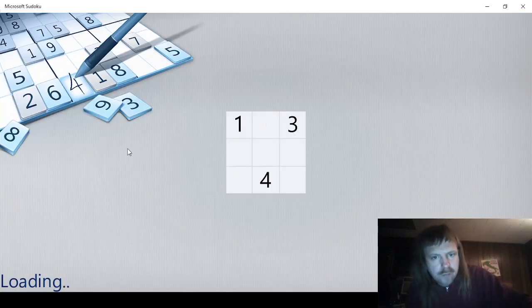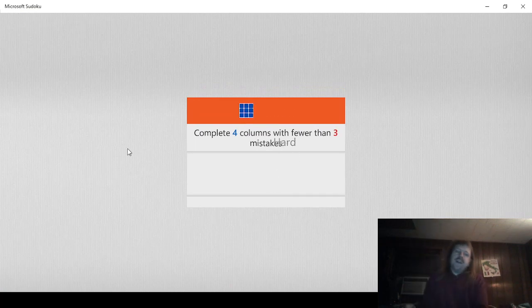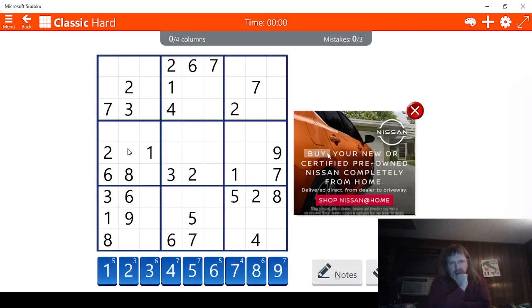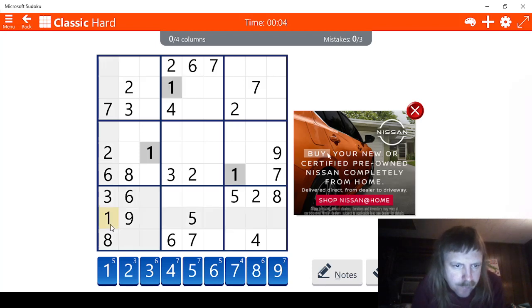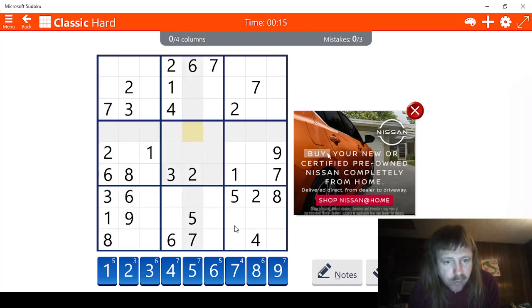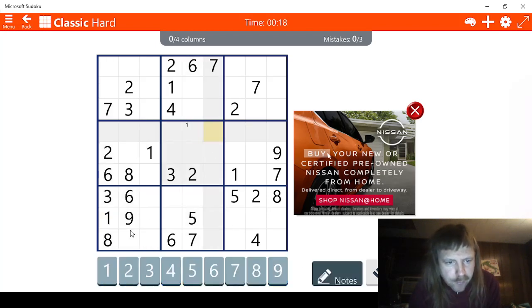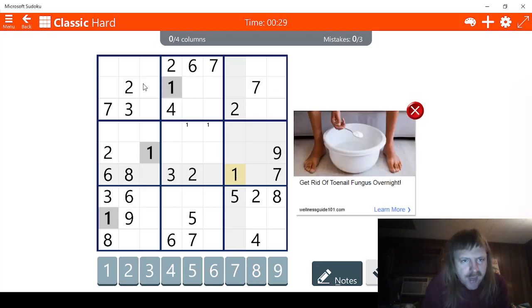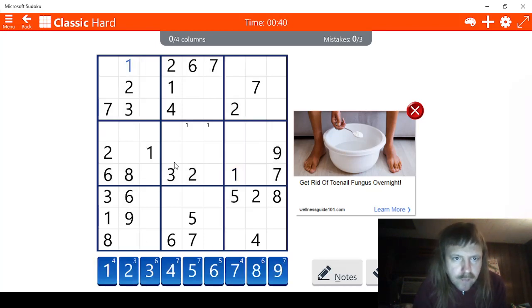Okay, let's go. Complete four columns in fewer than three mistakes, so four columns. Looking at what we have here, first of all, let's look at the ones. I see two possible ways for one, so we're going to mark those. It's important to figure out where the ones are. I'm seeing four possibilities here for one and two possibilities here — nope, one possibility. This is a one right here. I know that for a fact.